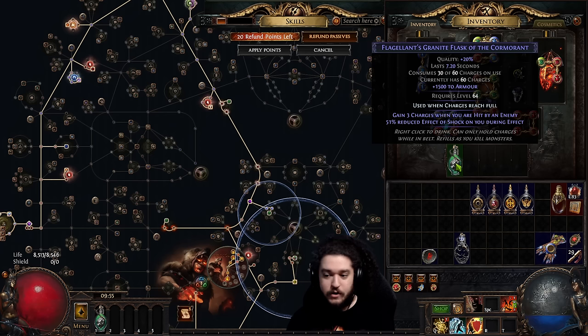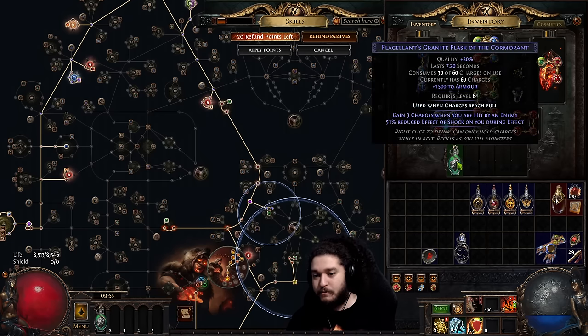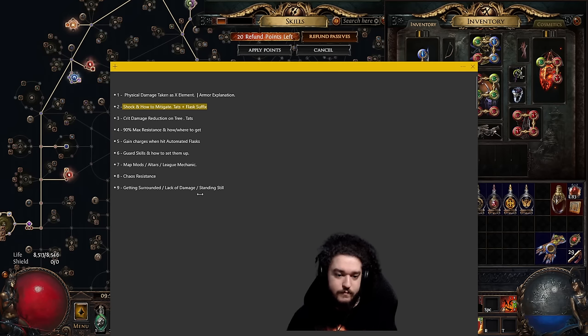This league those flasks are a bit more expensive, but you can also just buy gain-charges-when-hit flasks from other players. You don't need to worry about syncing flask types perfectly — the only thing that matters is uptime. A granite flask consumes 30 of 60 charges so you can press it twice; a sulfur flask is 40 of 60, so maybe put something less important on the sulfur but prioritize shock effect reduction on the granite. The ruby flask is 20 of 50, making it even more efficient.